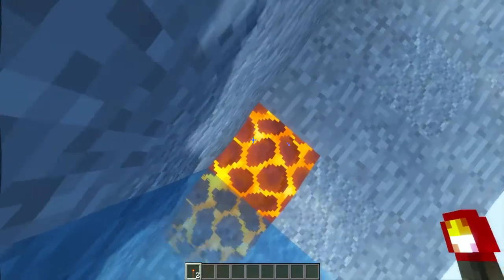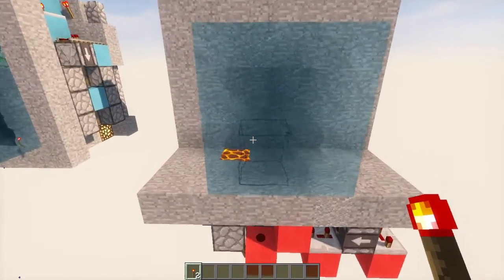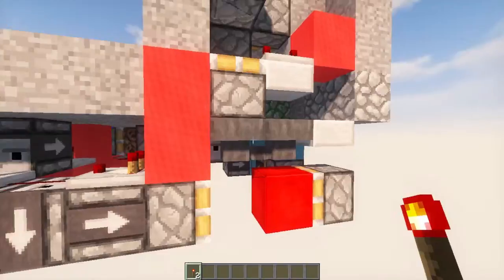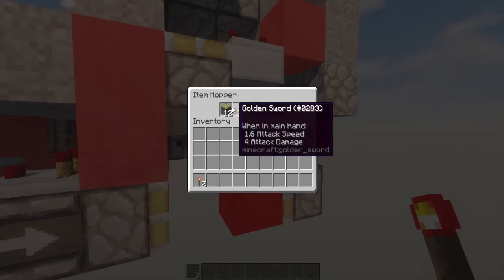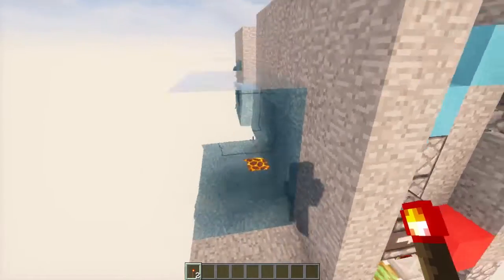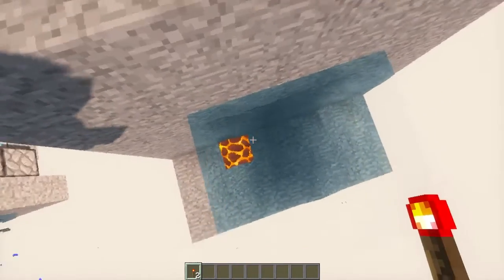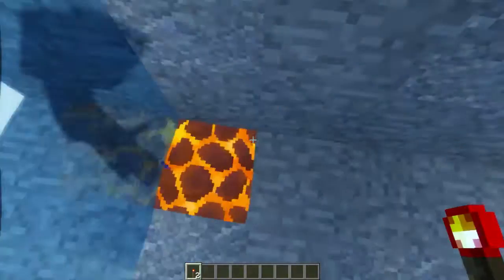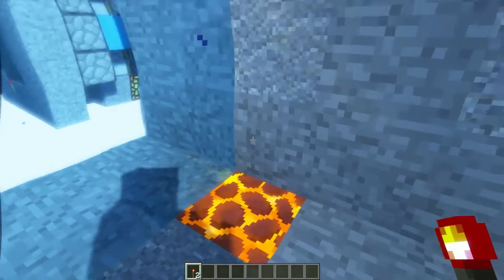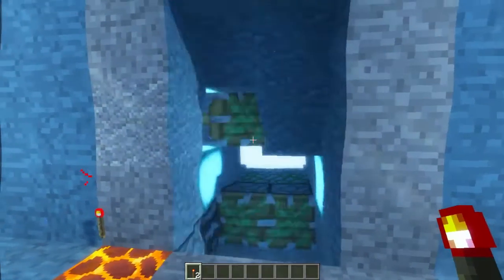Once you get out of your base the soul sand block will act as an elevator with the bubbles in 1.13, so you can position yourself around here and it will help you up if you're going to the surface. After a programmed time controlled by this hopper — you can add more items to this if you need more time to get to the surface — it will change back into a magma block and close the door automatically. Which means it will also help pull you down on your way down. You have to be careful not to take damage from the magma block underwater.